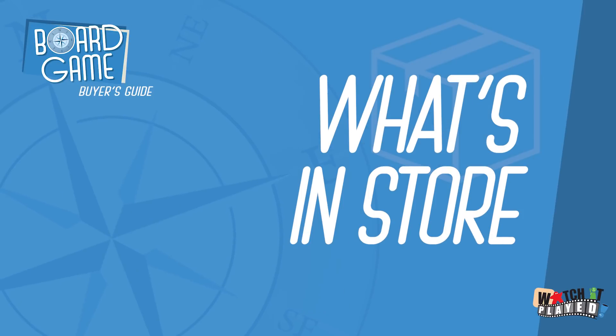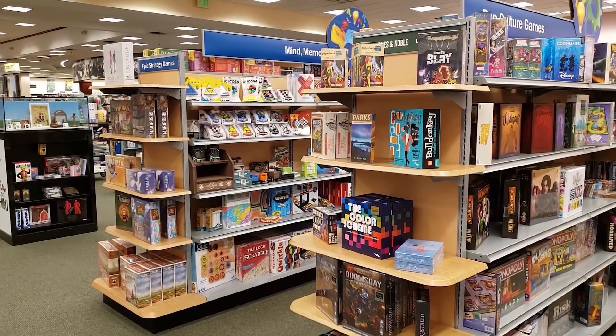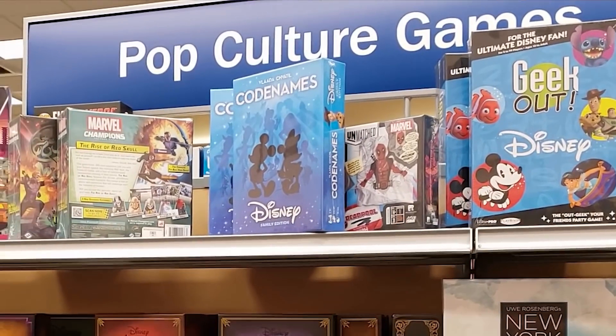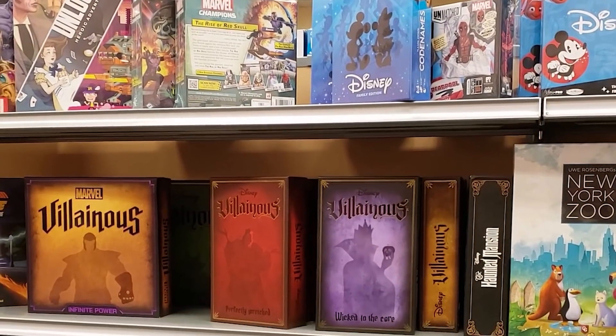Let's continue on to our next segment, What's in Store, where we check which games are actually on store shelves in search of some hidden gems. This episode we visit my local Barnes & Noble — not a sponsor — which recently revamped their layout, more than doubling the amount of space dedicated to tabletop games. Does this increased floor space equate to a larger variety in stock? Well, the very first thing I noticed upon walking in was, for better or worse, a lot — a lot — of Disney titles.